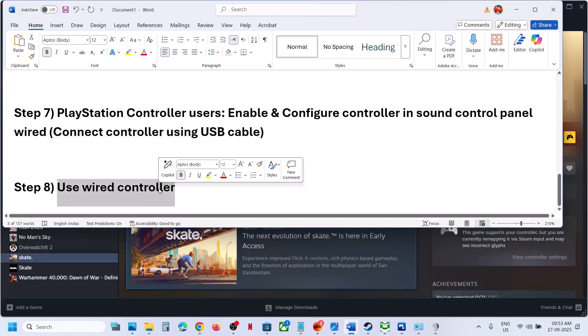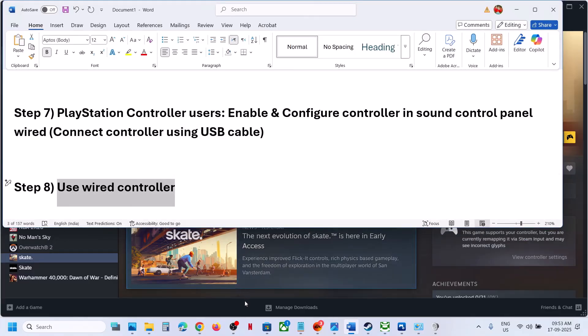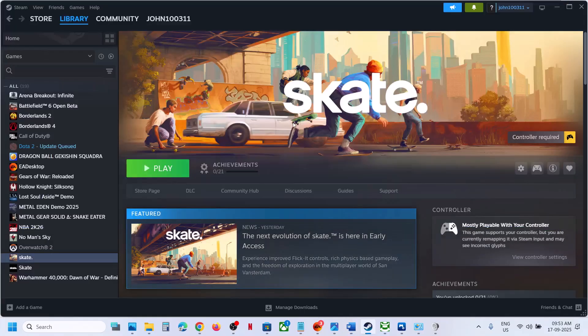Also try using a wired connection: connect your controller via USB cable, then launch the game and check. One of the steps shown in this video should help you get the controller working with the game. That's all — thank you so much for your time. Please like this video and subscribe to my channel.